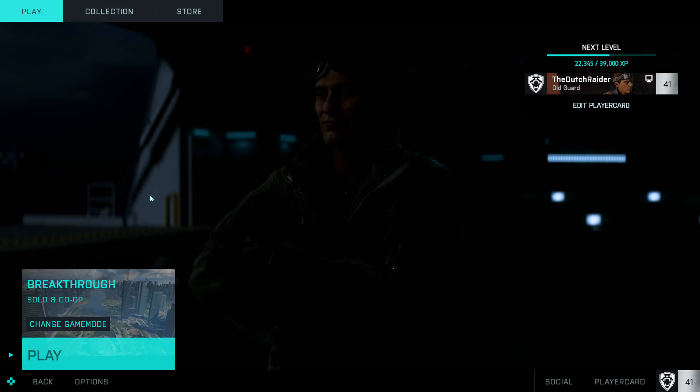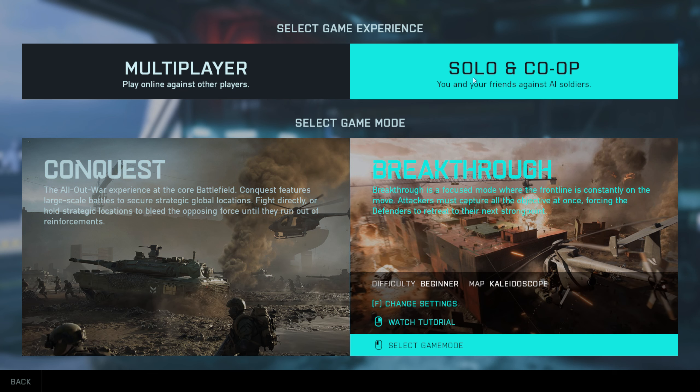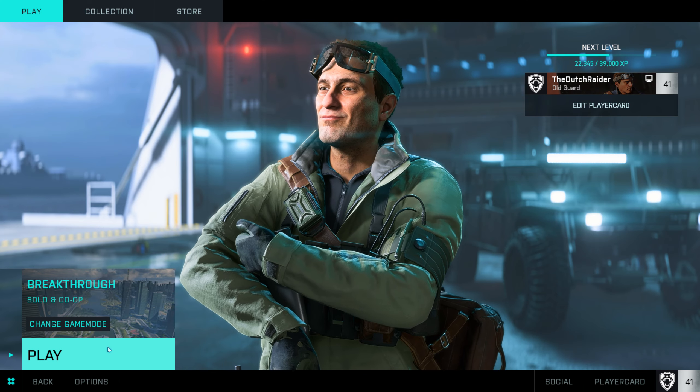We're back in the main menu. We're going to go to AllOut Warfare and change the game mode to Solo and Co-op. I've already got it selected. We're going to change the settings and only take the Kaleidoscope map. Click done, select game mode, and start the game.